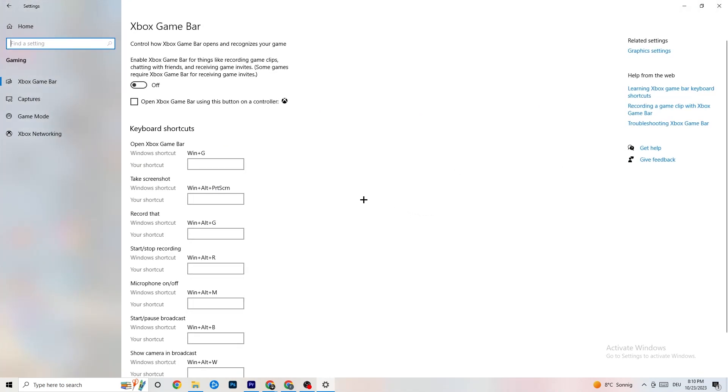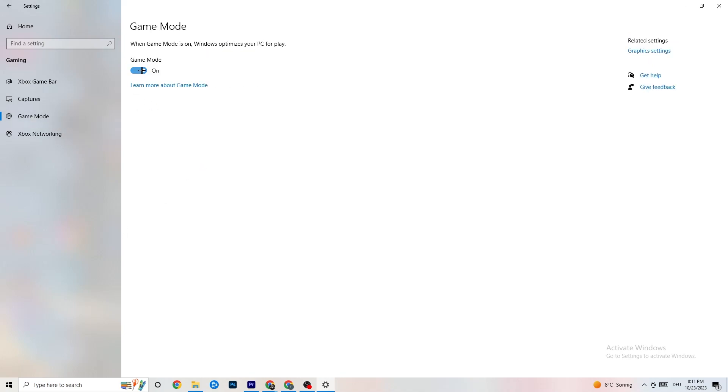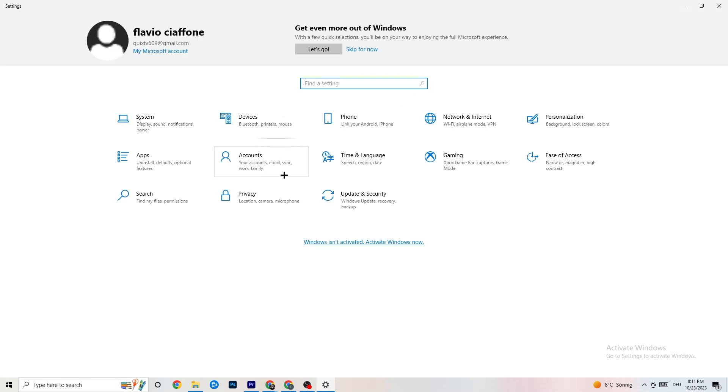Click on 'Gaming' in Settings. Under 'Xbox Game Bar', turn it off — it just wastes performance. Under 'Captures', make sure everything is off, because background recording can cause crashes or FPS stuttering mid-game. For 'Game Mode', try it both on and off, as it works differently for different systems.